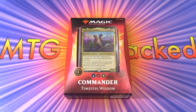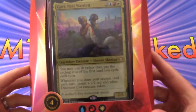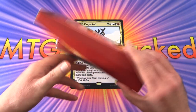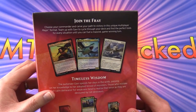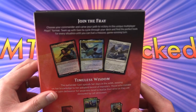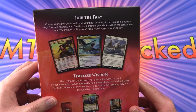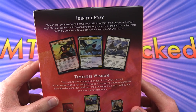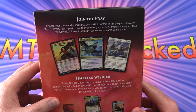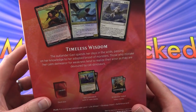Today on MTG Unpacked, it's time to take a look at another Commander 2020 deck. This time it's Timeless Wisdom. Join the fray, choose your Commander, and carve your path to victory in this unique multiplayer magic format — one of the most popular magic formats. Team up with Gavi to cycle through your deck and find the perfect tools for every situation until you can fuel a massive game-winning turn. And I'm looking forward to checking out that Sky Shark.